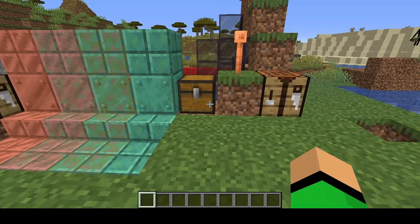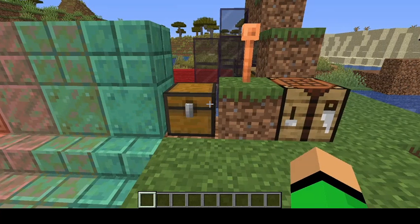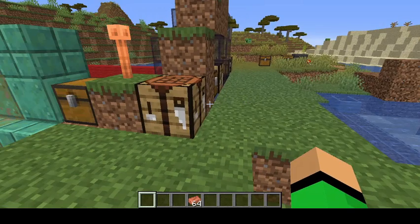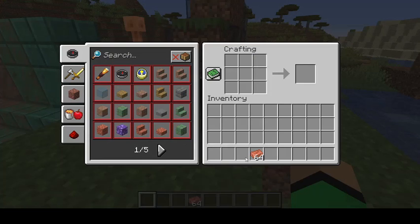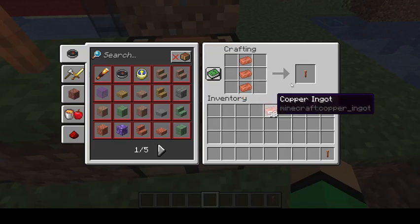Along with copper comes the most anticipated thing on my watch list for this snapshot: the lightning rod. You take some copper ingots and throw them in a crafting table — place three in a column making a rod — and you'll get your lightning rod.